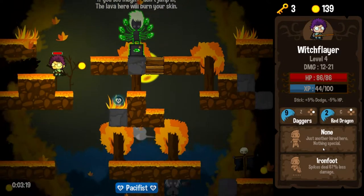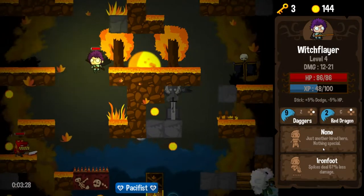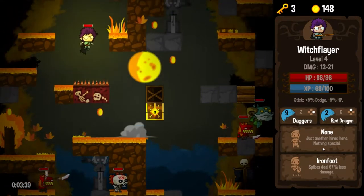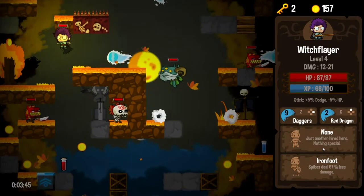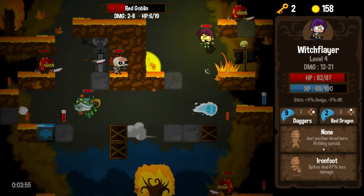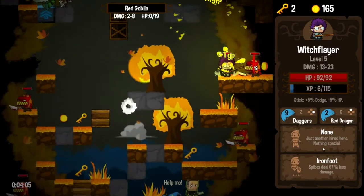If you see magma, don't jump in — the lava here will burn your skin, so let's not jump in hot lava. Some precision platforming for one gold, but hey, one gold might be the difference between an upgrade and not. There's one pacifist orb down there. As I was saying in the last episode, the ability to kill in one shot on this level is sort of a point of progression for me. When I start to kill these enemies on this level in one hit, I feel like I've made a little bit of progress, and I'm still not quite there but getting closer every single time.